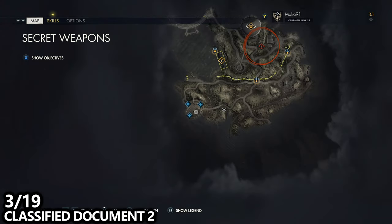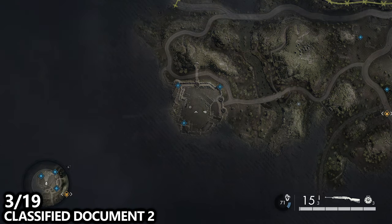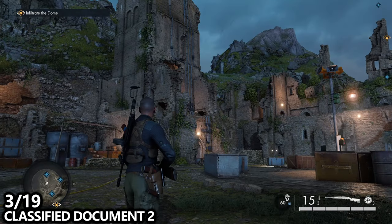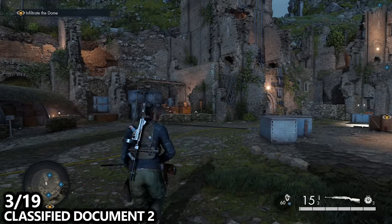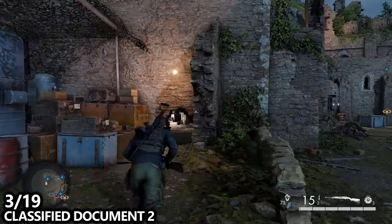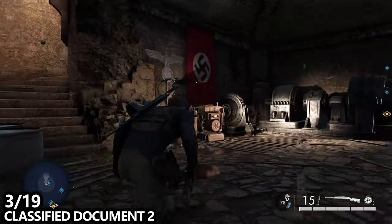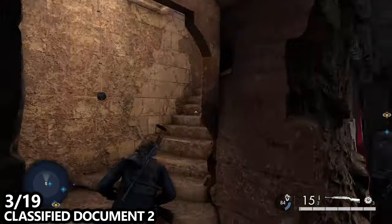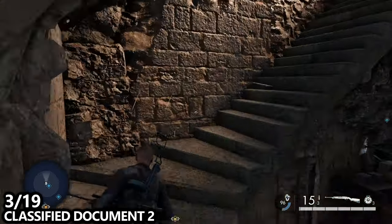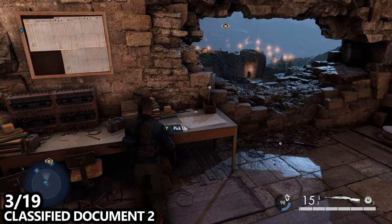We're heading into that base on the left-hand side where we'll find a couple more collectibles. Watch out for the alarm and enemies. There's a small metal bunker on the left where you can grab a key, but head up into this tower by dismantling the wood blocking the hole. You can also use a satchel charge or find a key — there are lots of ways in. Once inside, you may want a crowbar for the side objective, but there's also a classified document at the very top.